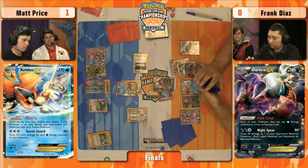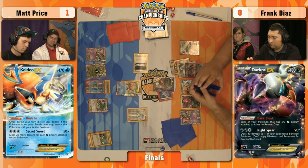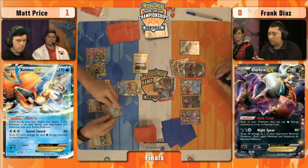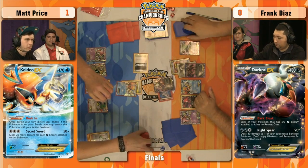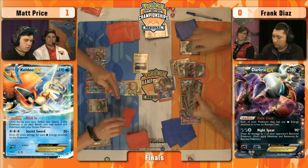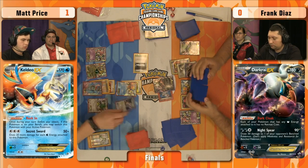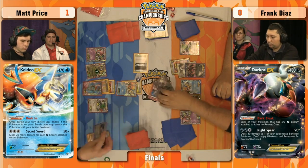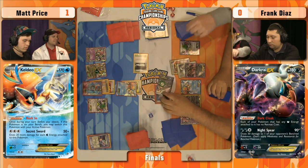Usually you have Keldeo EX and Float Stone, which is really good in a Seismitoad deck to stop any Lysander. Say Frank plays a Lysander, brings out Giratina EX — three retreat cost, so you can't pay to retreat, you have to pass and can't Quaking Punch. Then Frank gets access to item cards again. Keldeo with Float Stone stops that any time your opponent plays a Lysander — you just Rush In and retreat. But now Silent Lab is there, so that option opens up. It's an aggressive play. Frank was able to find Viridian City Gym in his hand, so he could replace the Stadium any point next turn.